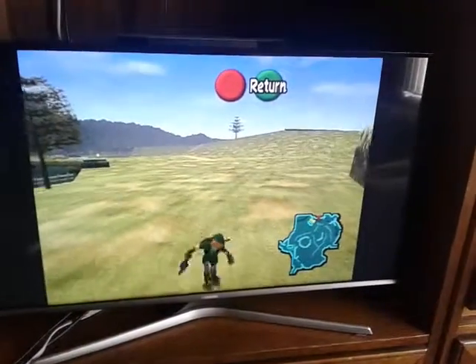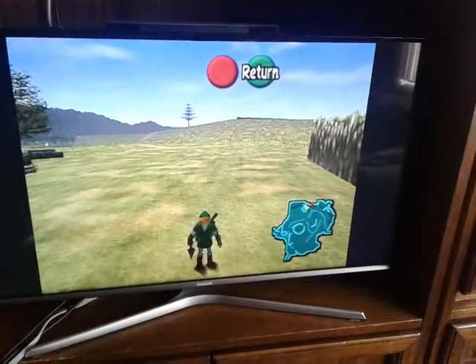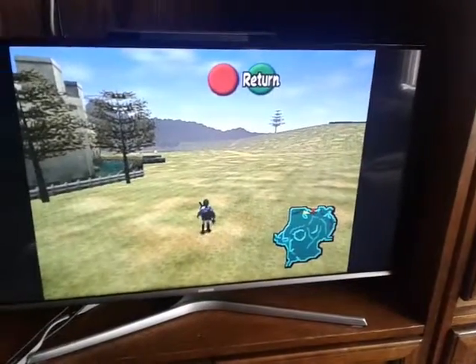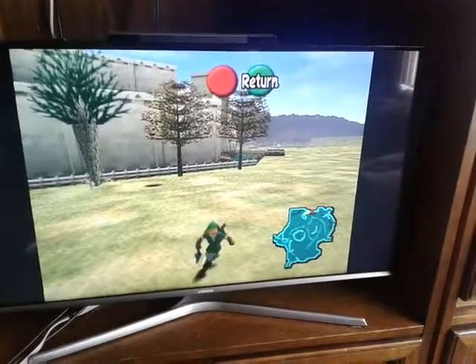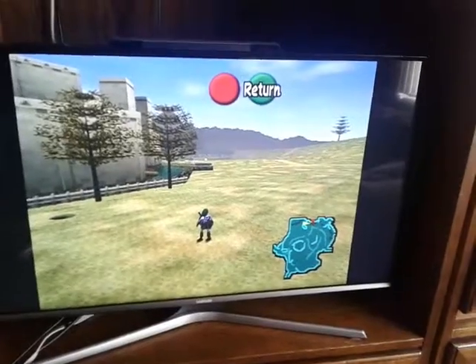I don't think it's a turnaround animation from the beta, but it's something like it — not exactly, though. I mean, you can even do that in normal Z-targeting. It's just hard to see. Well, not really hard to do, but when Link untargets an enemy.